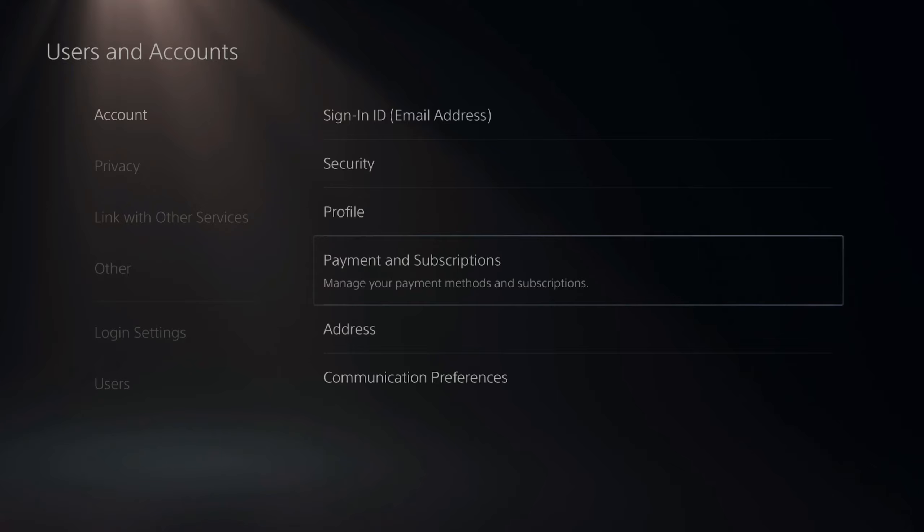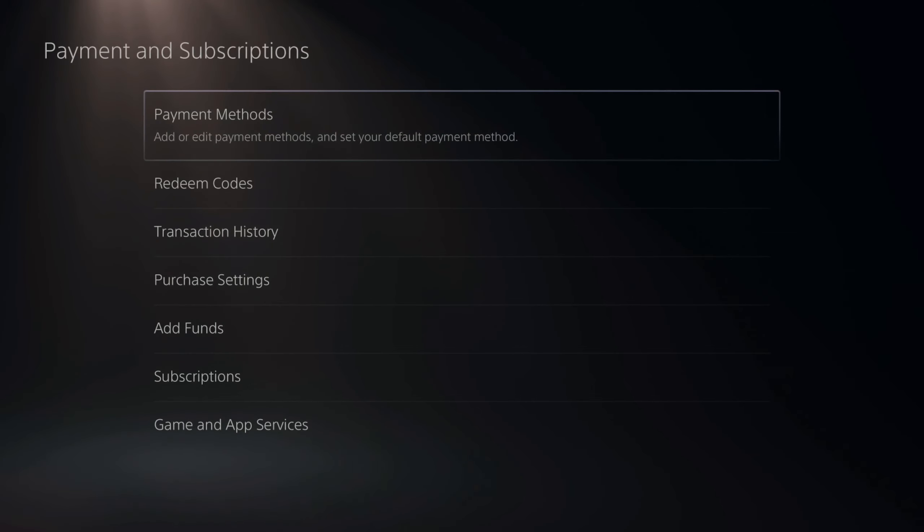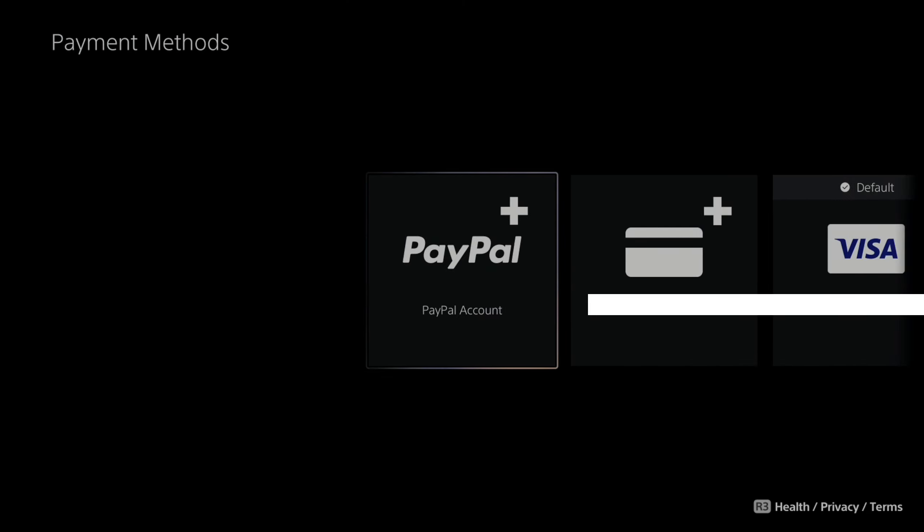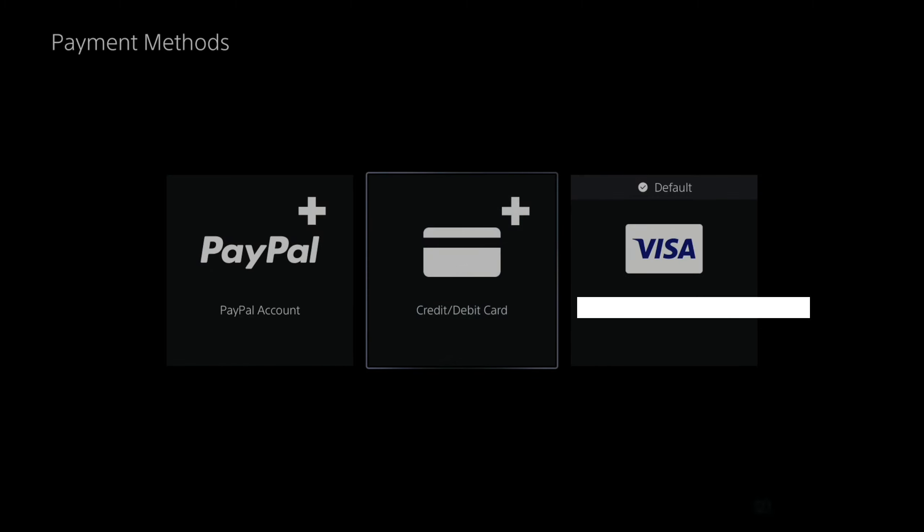Manage your payment methods and subscriptions. Under here, we can go to Payment Methods and add or edit payment methods. If we select this, we can go over to PayPal or credit card/debit card and add one of those to our account.